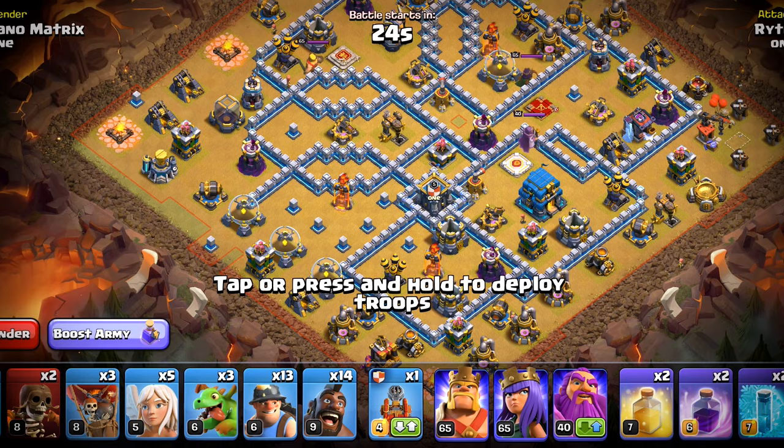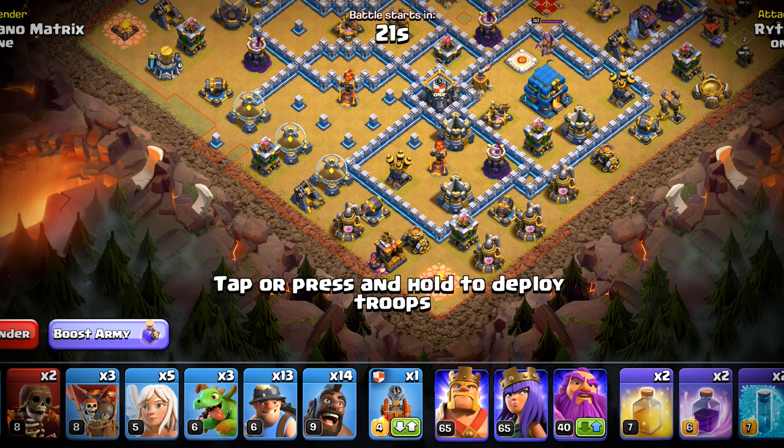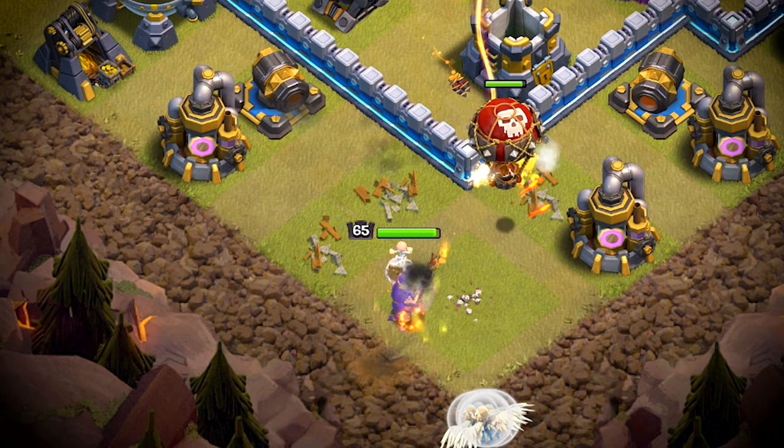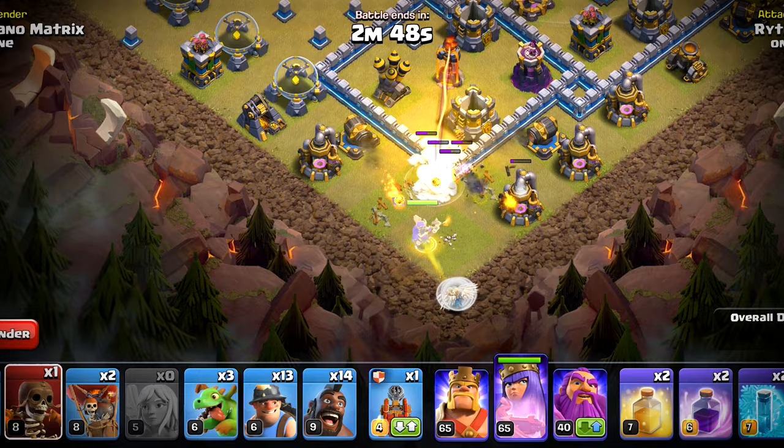We will use a flame flinger in this one. First, let's start with the queen charge. We will deploy the queen, the super balloon, and the healers. We will wall break here pretty soon because we want the queen to go in. We do not need to make a solid funnel in this one. The queen should walk in after she destroys this cannon.